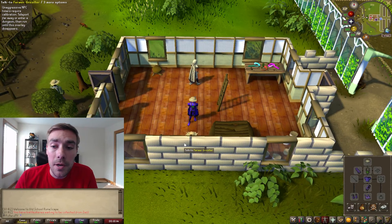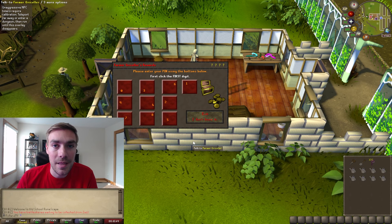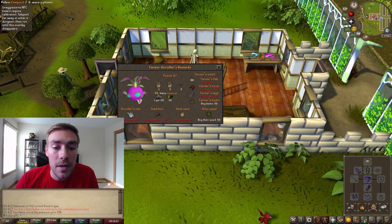Let's go over the actual rewards. You can get the Farmer's Outfit, which is like other skilling outfits where you get bonus XP up to two and a half percent, with each piece giving a different experience bonus until you get the full outfit. You can also buy compost and super compost here, though I don't recommend those — they're kind of a waste. There are grape seeds, Beloga's Blessing for creating Wines of Zamorak while growing grapes, and herb boxes, which can also be purchased by ironmen.